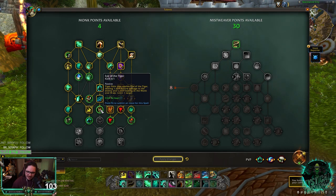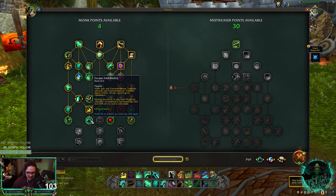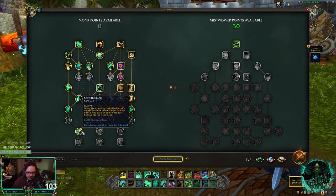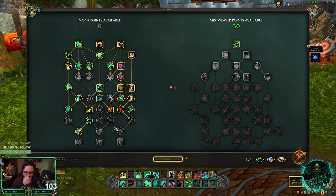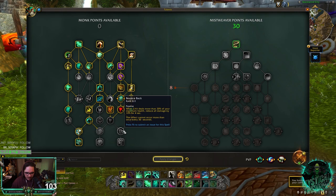In the next row, I think you're going to skip Eye of the Tiger as well. We have four points left. I don't think you're going to go close to Heart — I don't even think Leech matters in PvP that much. You're going to go Escape from Reality. We're actually out of points right now, so let me take away Chi Wave and go straight here. I think this is kind of what we're going to be running.